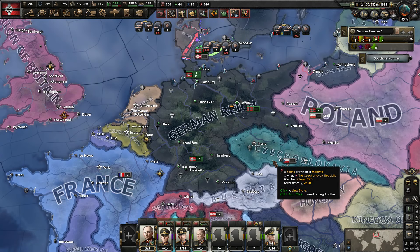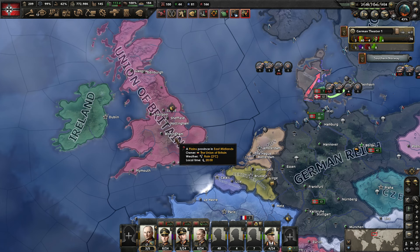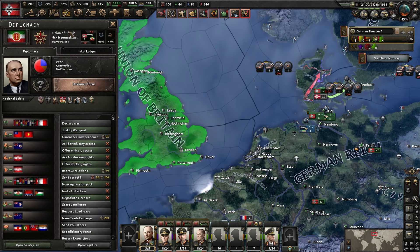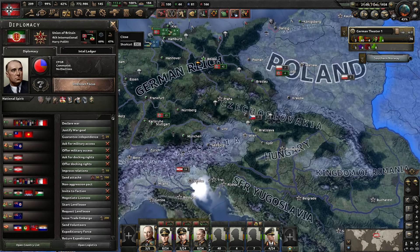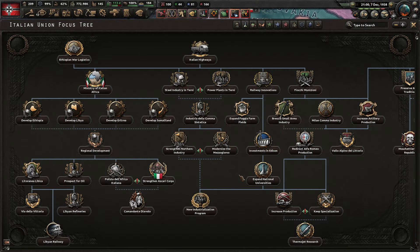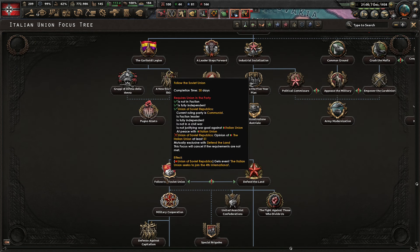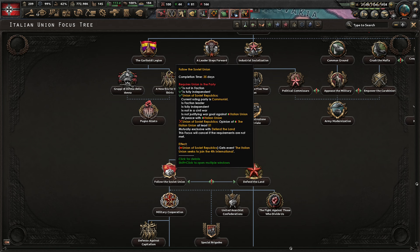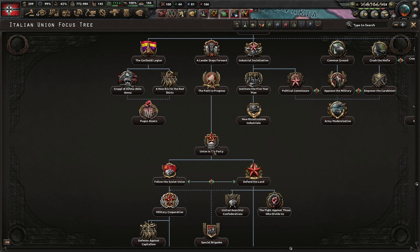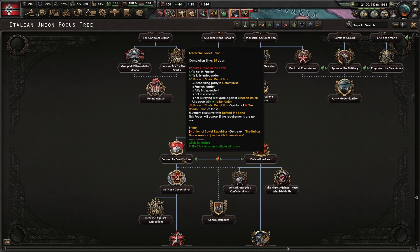Hey, what's up guys? I'm Ray Torn and welcome back to Hearts of Iron 4 as we are playing as Germany. Sorry that this video is coming out so late - I had something come up. I did add the Union of Britain to the 4th International. I did not do this with the Italian Union because they should join that faction on their own. They have a focus that will result in them following the Soviet Union, so we did set them to go that route, and they should be getting these focuses and then joining the 4th International.